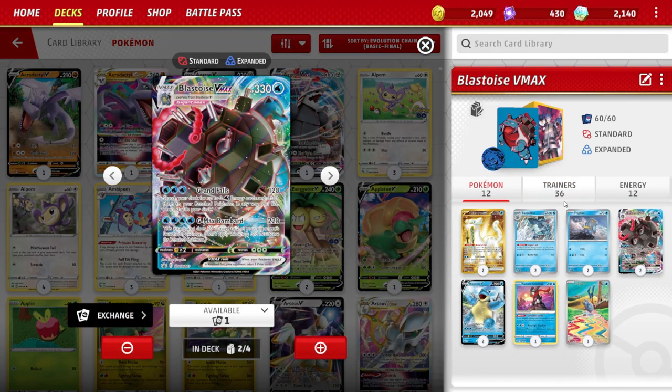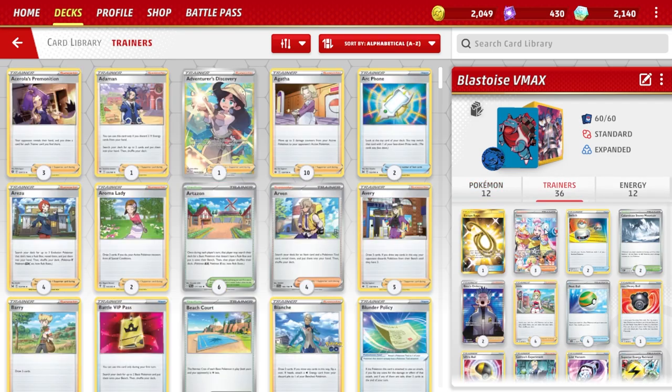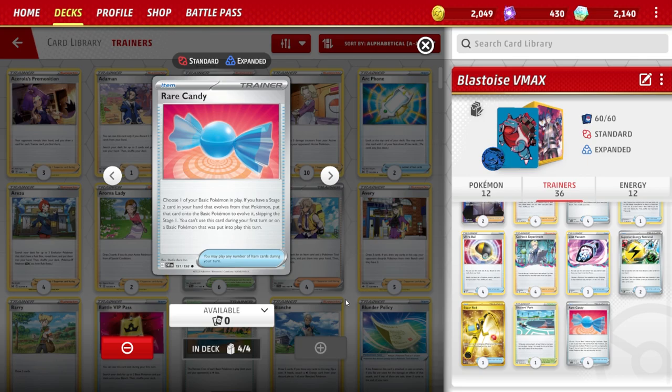Instead of Professor's Research I run four Colress's Experiments. The reason is I can pick and choose the cards I need from the top of my deck without ditching my entire hand. This deck also benefits from Professor's Research and I thought about switching, but both have their pros and cons. What I don't like about Professor's Research is if you have good cards in hand and it's your only supporter card, you don't always want to discard everything. Skater Spark is a really good card — it's allowed me to win a couple of games. What it does is let your Blastoise VMAX retreat with a heavy cost, stockpile energy in hand, and still set up with Chien-Pao.